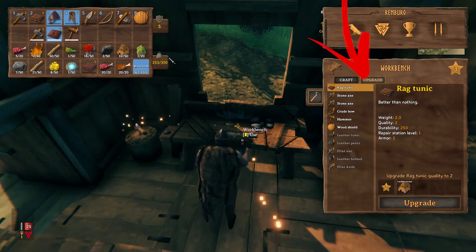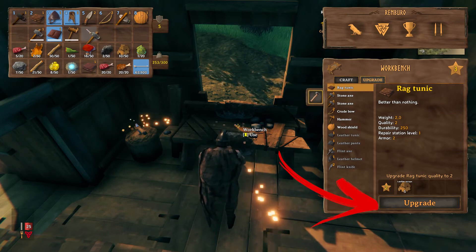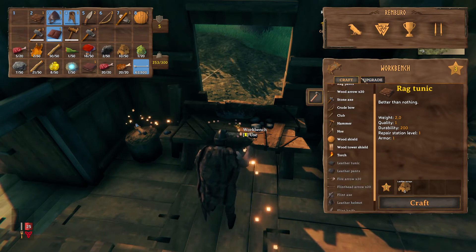Second, in the workbench section, choose Upgrade. Choose the item and press Upgrade. After this moment, it will be repaired.